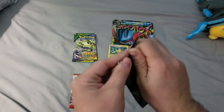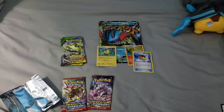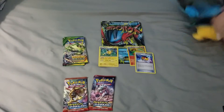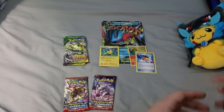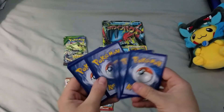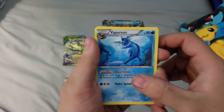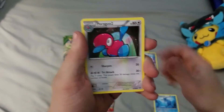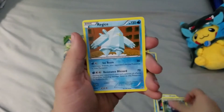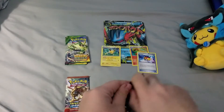And the other Ancient Origins pack. We're getting a little off-center here. We got a Vaporeon — like that artwork — Vaporeon 2, a Paint Roller, a Sableye Reverse, and a Regice Regular Rare. We are getting kind of killed on these packs.